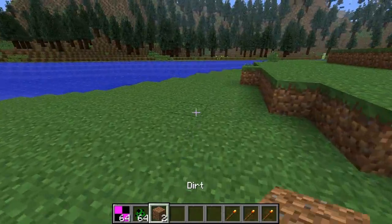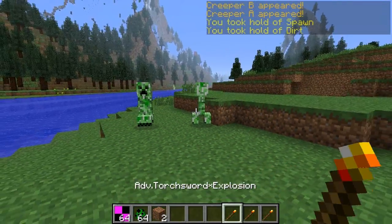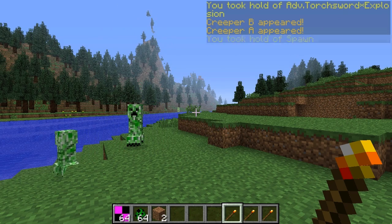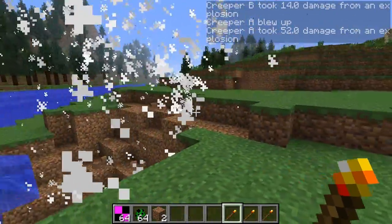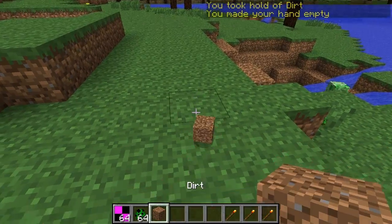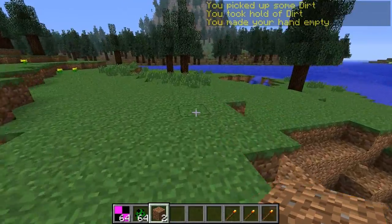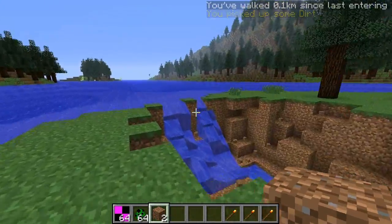Before actually getting into the mod, I just wanted to let you guys know I do have this other mod installed. You can see at the top right-hand corner of my screen — I think it's called the RPG Messages mod. I was considering reviewing it, but if you guys want to see it I would be happy to review it. All it does is give you an RPG feel and it kind of updates you on everything that happens in the game, like if you pick up something. So yeah, it says you picked up some dirt. So if you want to see that, feel free to leave a like, and if I get enough likes I'll definitely review it for you guys.